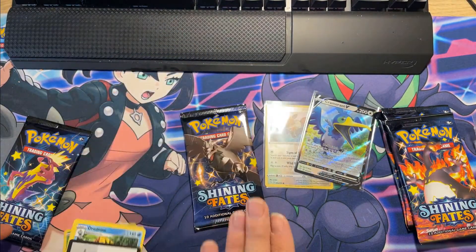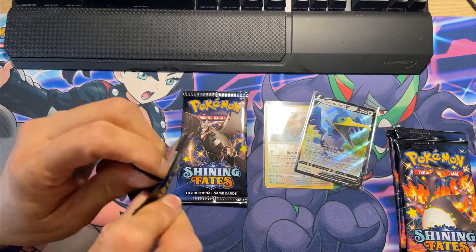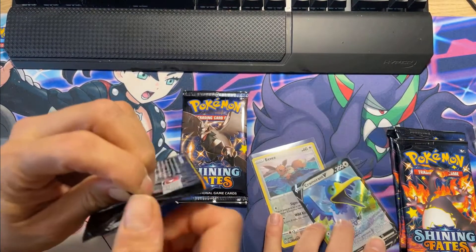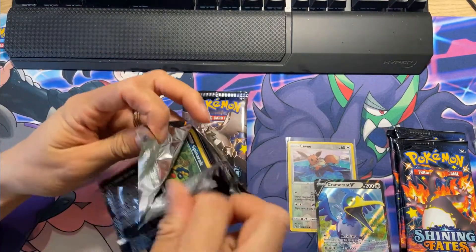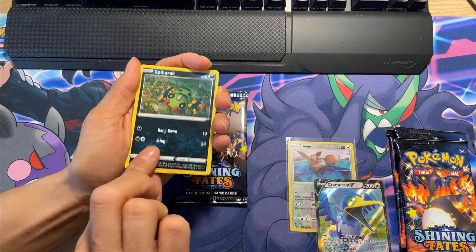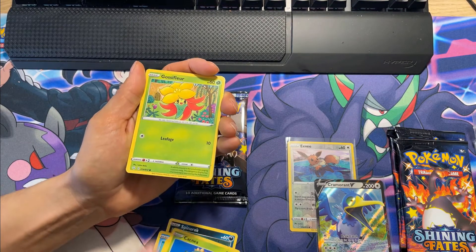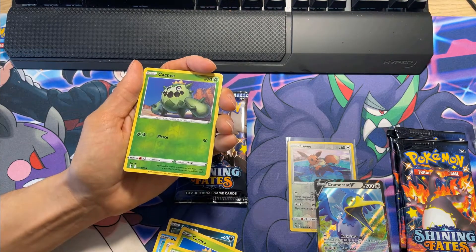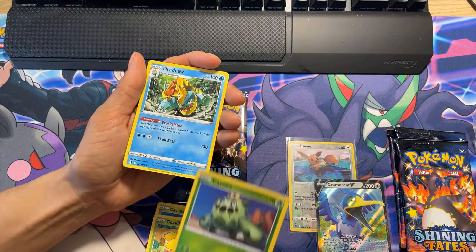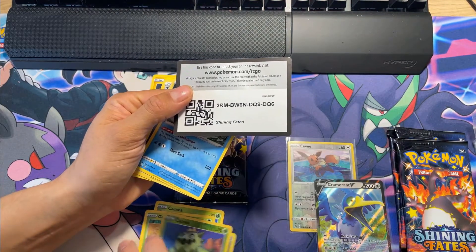So I guess this would be the bonus pack then. Spinarak, Pizazz, Kufant, Cacnea, Gossifleur, Cacnea — and another Dreadnought. You have followed us from Champion's Path and now you are here with a vengeance for Shining Fates.